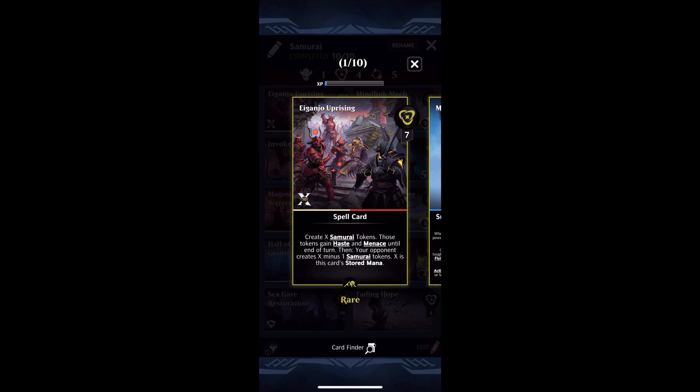This is a seven mana spell. When you cast it, you're going to create X samurai tokens. Those tokens gain haste and menace until end of turn. Then your opponent is going to create X minus one samurai tokens, where X is this card's stored mana. This thing can store up to 10 mana, meaning it's going to create up to 10 samurai tokens for you and 9 samurai tokens for your opponent. Those samurai tokens are 2-2s, meaning that for 17 mana you're getting a 20-20. Now, you're also giving your opponent an 18-18, which is not exactly a good thing, but there are definitely ways around that.